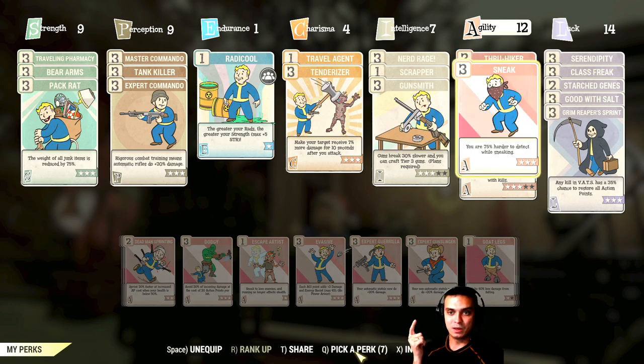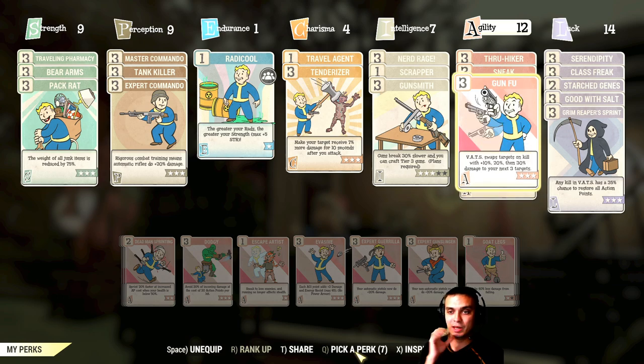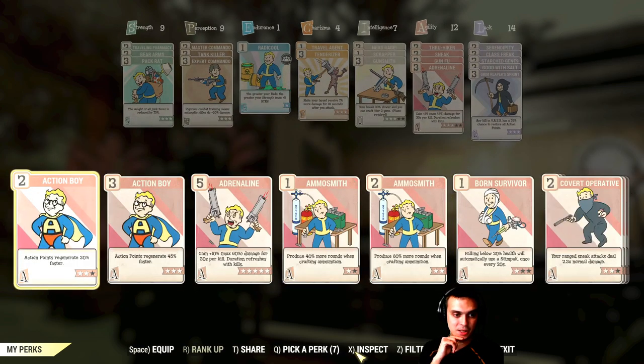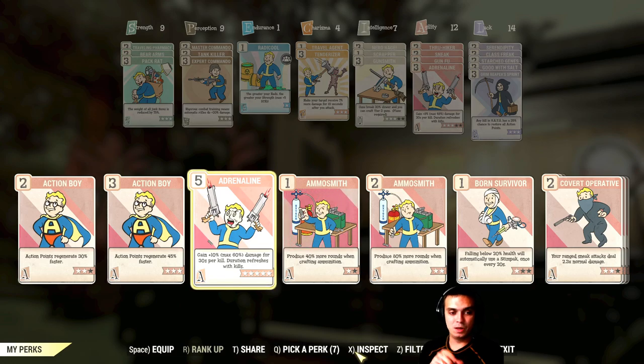I also run Thru-Hiker — reduces food and drink weight by 90% — Sneak of course, Bloody Mess, Gun Fu, and Adrenaline. These last two are just heaven together. Adrenaline at four stars gives 10% more damage per kill up to a maximum of 48%. If I upgrade to five stars it goes to 60%. As soon as I kill six units in VATS I get 60% more damage, and the duration refreshes with every kill.